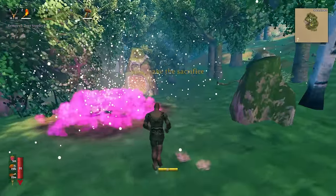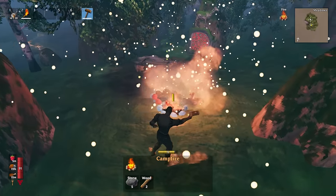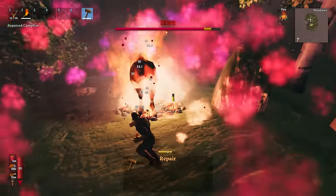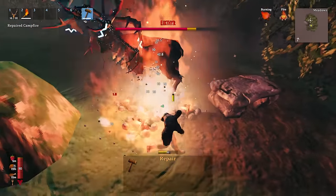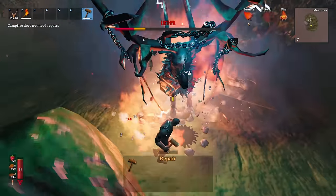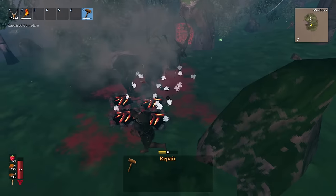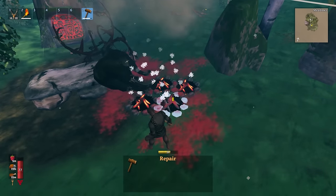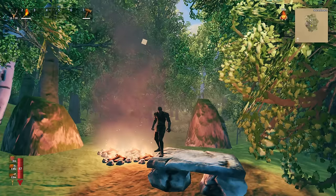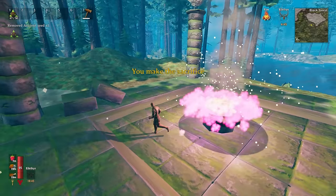I want to start with all the boss strats. With Eikthyr, you can see the sparkles that spawn in to tell you where he's going to spawn. If you place a series of fires right at that location, Eikthyr will catch on fire right away. The optimal way is to use about five campfires, but you can one-cycle with less. We use multiple campfires because fire damage actually stacks.